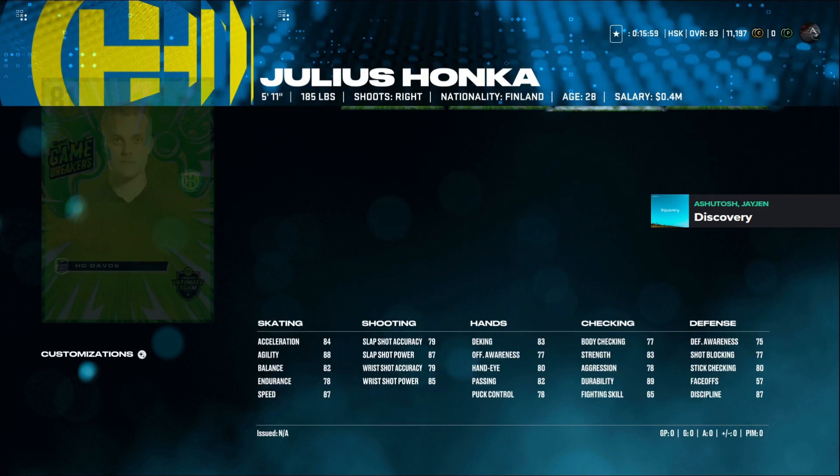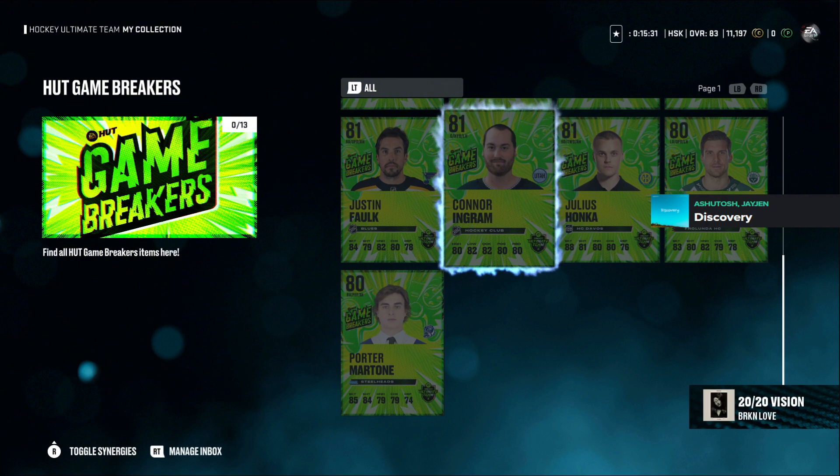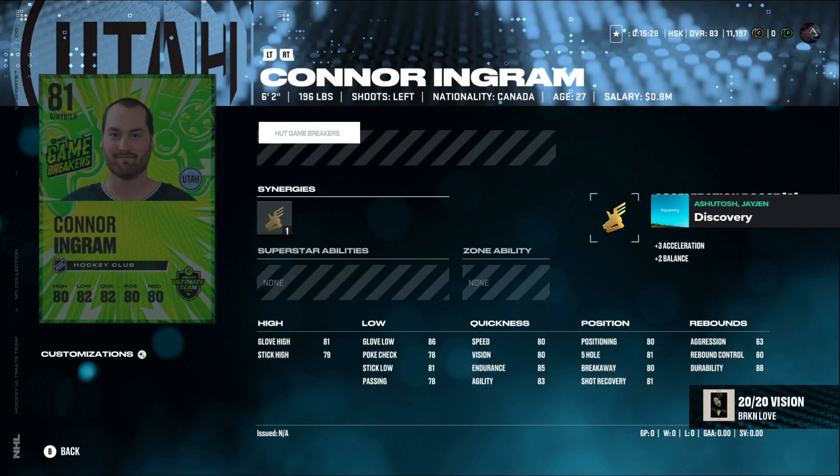Julius Honka is 5'11", 185 lbs — right D, right-handed, a little bit on the smaller side as well. He only has 75 defensive awareness so may not be picking off those passes either. He's fast, and if you can get him to break into the zone he's got mid-to-high 80s power for both slap shot and wrist shot. Connor Ingram is 6'2", 196 — his durability is 88 so his fatigue meter may not go down as fast, but he's got mid to low stats overall.